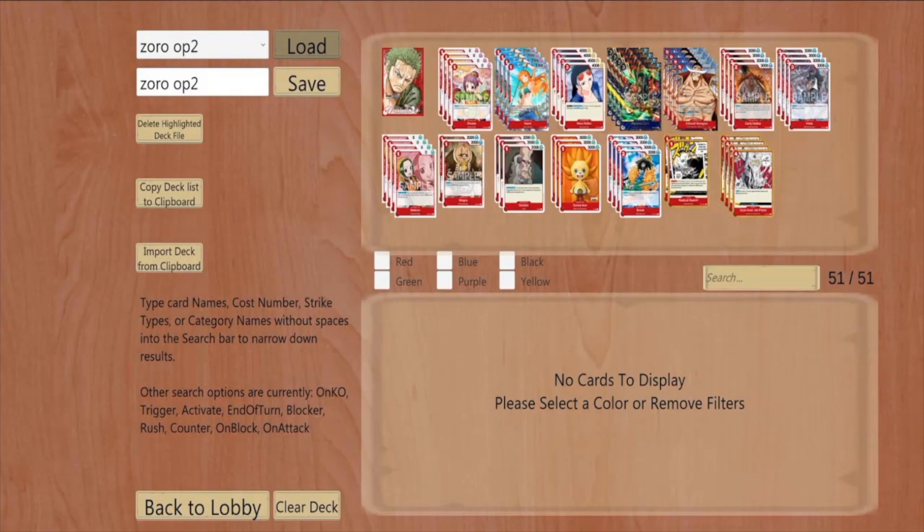Hey, what's up YouTube, it's Vexicus4666 here with Lester's Gaming One Piece, and I am here with a winner — his name is Chris. What did you do Chris? I played in one of Luxury's four-man tournaments for some event packs, and I played Red Zorro.